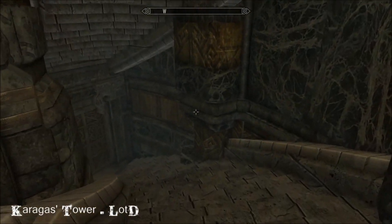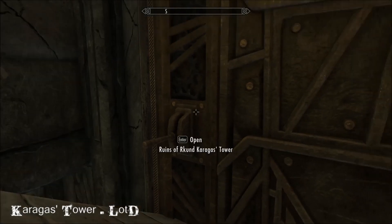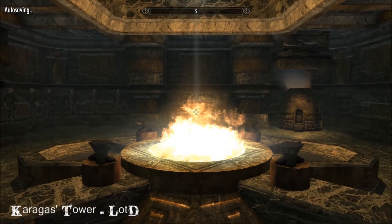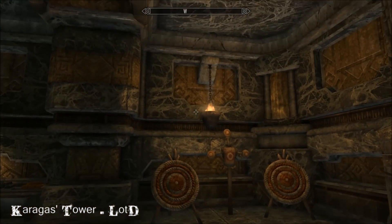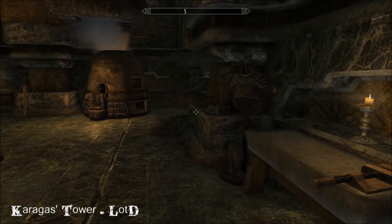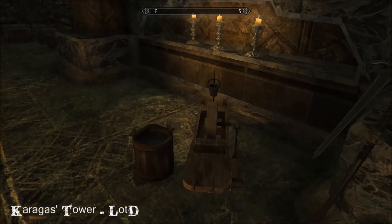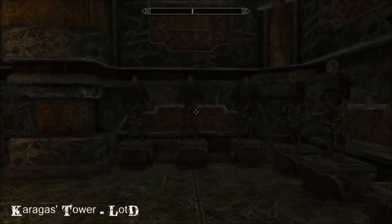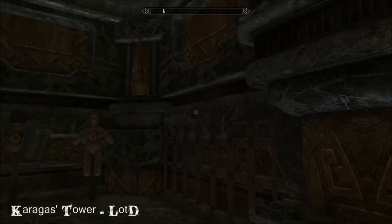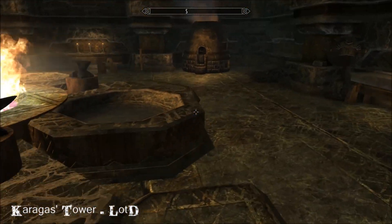And then down again. Here's your smithy, and a bit of an armory too — just a bit of a mixed muddle. Practice dummy and targets. Smelter — all the usual. And somewhere to display bits and pieces. There's armor and weapon racks — quite a few of those. And three anvils, because you just never know.